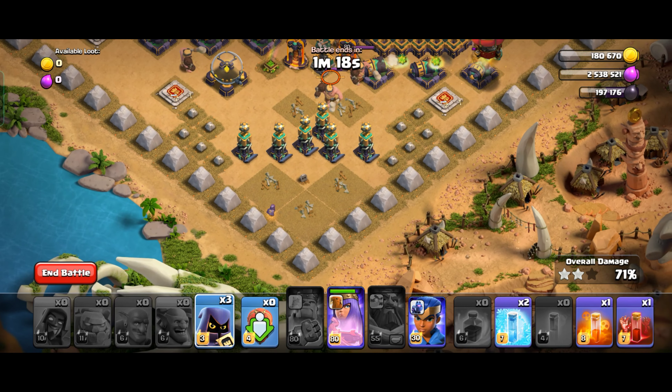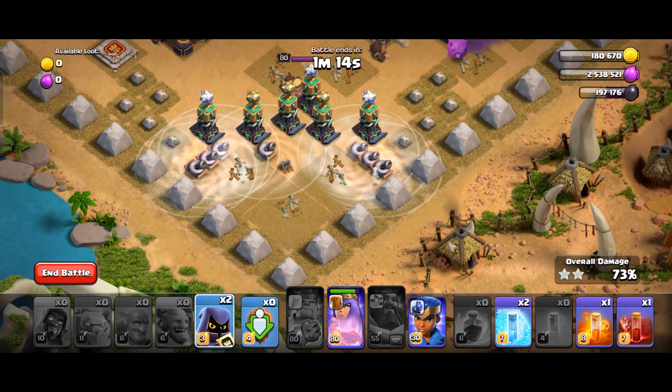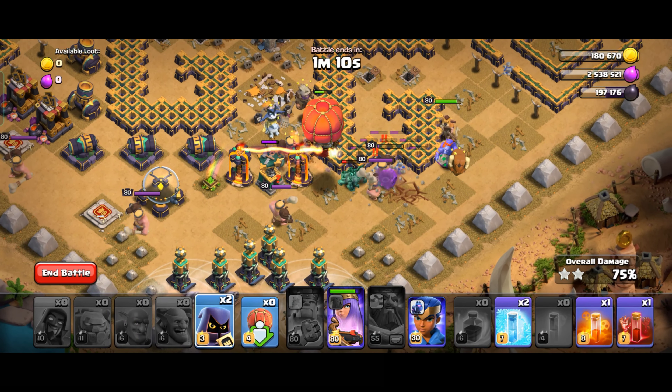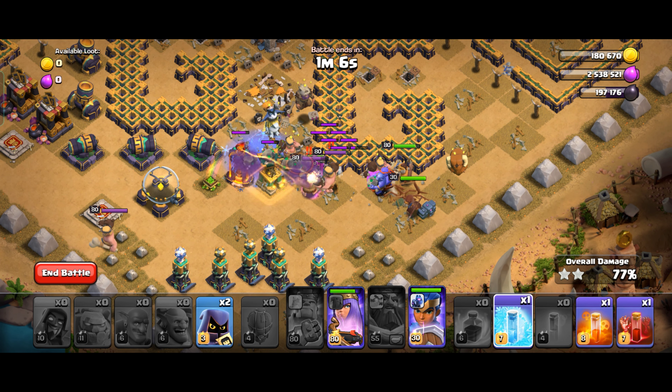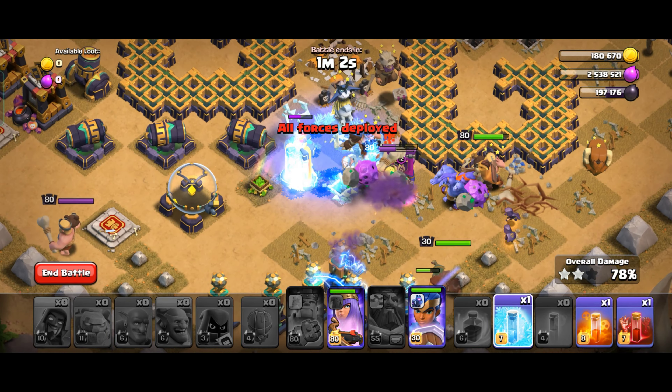Now deploy the Stone Slammer from here and Headhunters so that the tornado troops will burst. Now use a Freeze spell over here and deploy the two Headhunters.